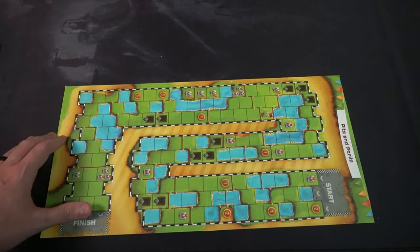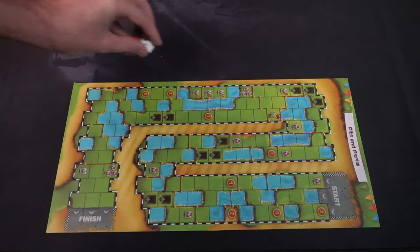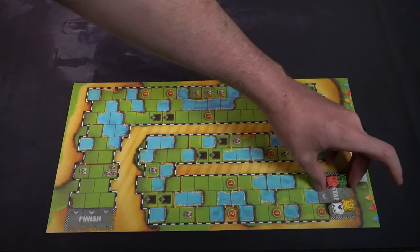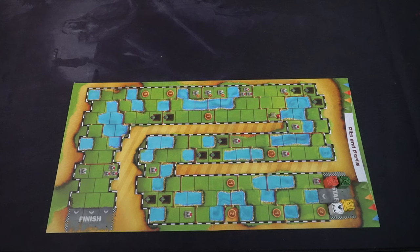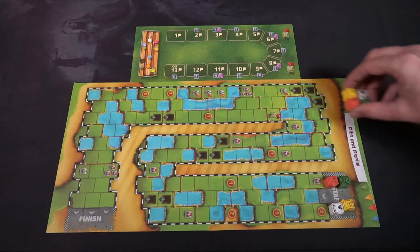To set up Cubitos and the Foul Play expansion, the first thing you do is choose one of the three different boards. They're double-sided — you can choose the expansion board or one of the original base game boards. Place it within reach of all players, then take out the fan board and place that underneath or to the side of the main board.